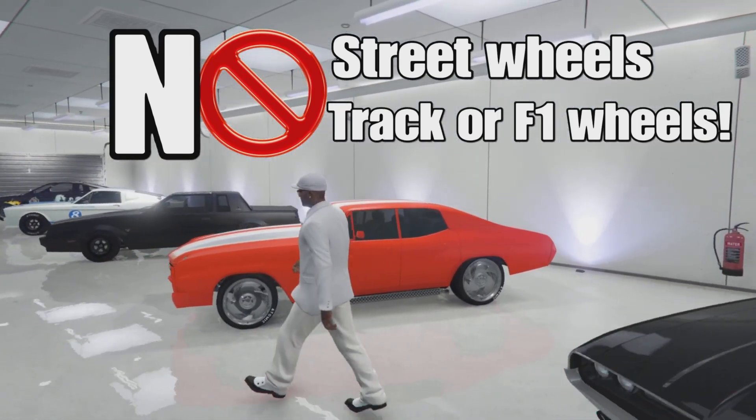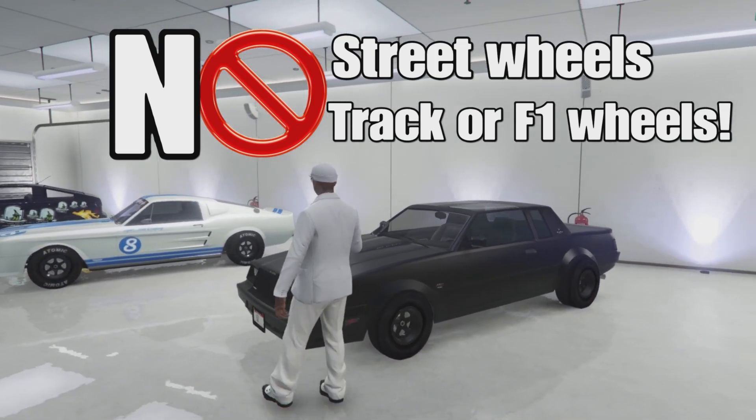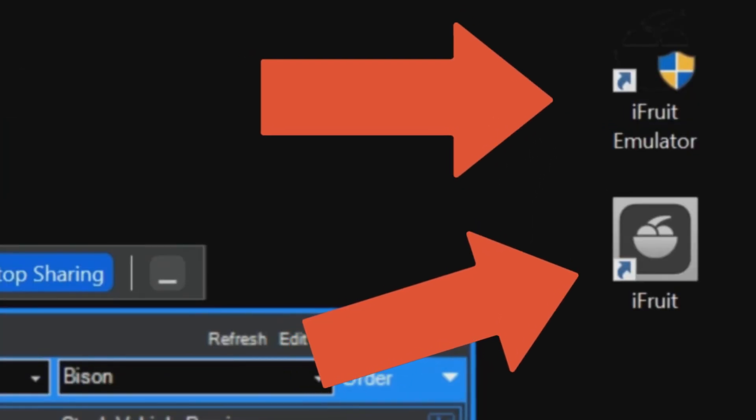If you still can't get into your iFruit app, you will need a laptop or tablet and install a few apps. The apps I'll be using today are BlueStacks, the iFruit app, and the iFruit app emulator. These apps are free, and links to download them will be in the video description.